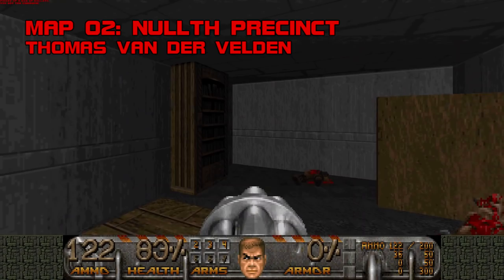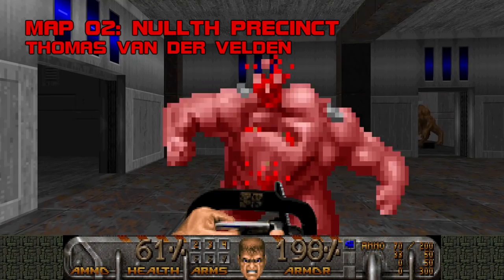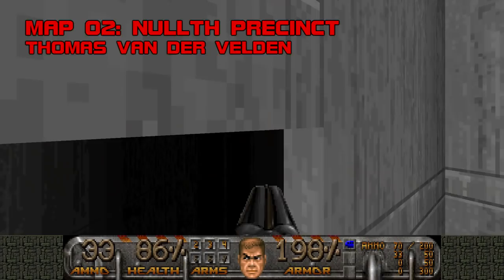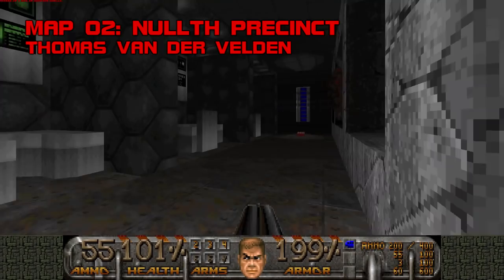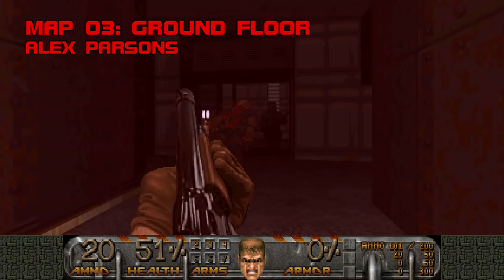Map 2, Nulph Precinct. Welcome to Doomcute City. Nulph Precinct's attempt at realism has aged well, carefully walking the line between granular detail and 'hey, look what I drew in Doom.' The police sign, shooting range, desks with papers, prison cells complete with signs of escape attempts, and of course the toilets make for a diverting gallery of sights on your way through this unthreatening map. This is one of the best showcases of Thomas Vanderbelden's ability to use stock Doom 2 textures creatively. Grade: B plus, Difficulty: E.